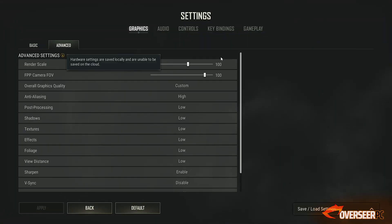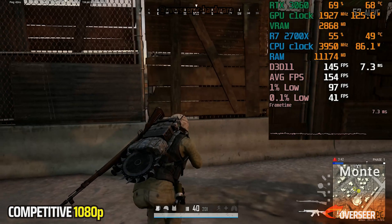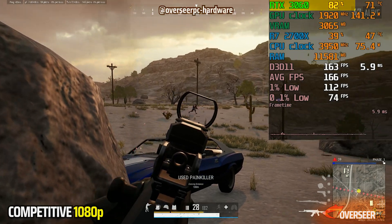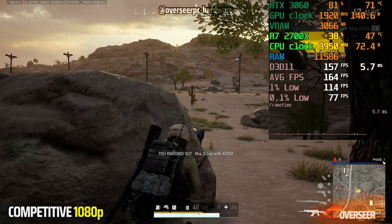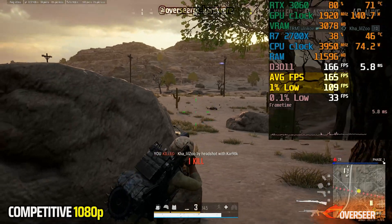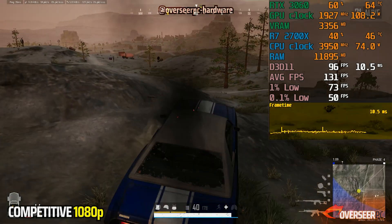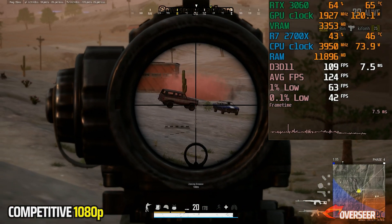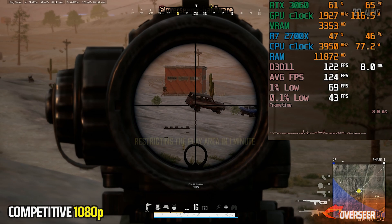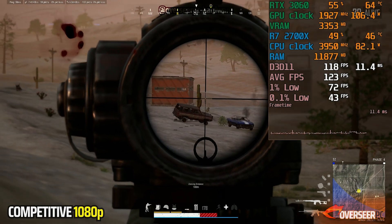Our next game is PUBG, and we have the DX11 Enhanced API here. With DX11 Enhanced, it adds a lot of load onto our GPU. However, with the Ryzen 2700X, we haven't maxed out our RTX 3060, which means once again we are limited by our processor. Despite that, the 2700X is actually not bad here — it is able to maintain decent frame rates at around 150, and frame times do have stutters but it's not terrible compared to our Fortnite experience. Given that PUBG is a slower-paced game, the 2700X is okay for this type of gameplay. There are stutters as you move through the map, but this is an engine issue rather than a hardware issue.